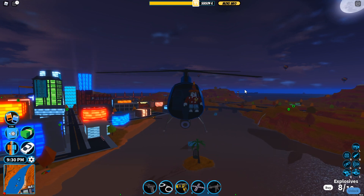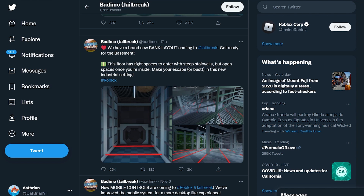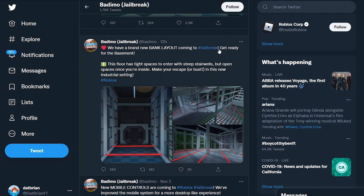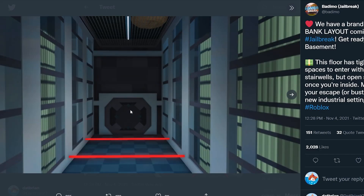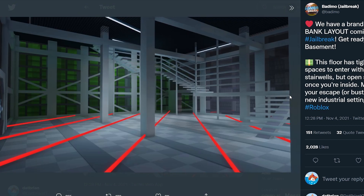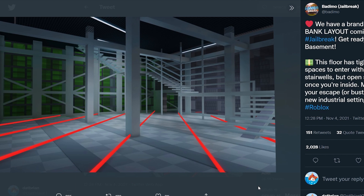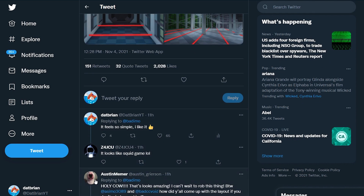The robbery-related thing in this update is a brand new bank layout coming to Jailbreak — it's called the Basement. This floor has tight spaces to enter with steep stairwells, but open spaces once you're inside. It's an industrial setting where you make your escape or bust in. Looking at it, it's quite simple — you navigate some lasers and then there's a pile of money and the vault. I really like the simplicity of it.